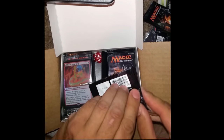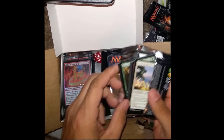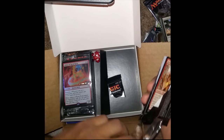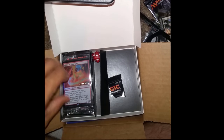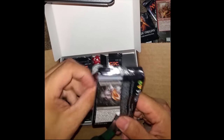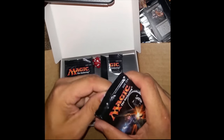So, Liliana again. Nope — one has been cut, huh? Let's see what it has. Managorger Hydra. I already have like 10 of that card. What else have we got in here? Flame Shadow Conjuring. Another one that's cut in a couple of spots.